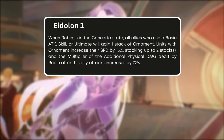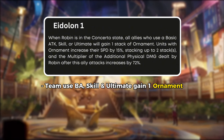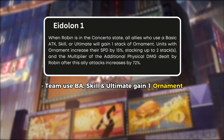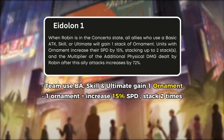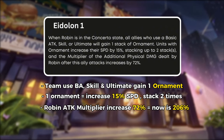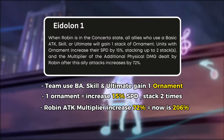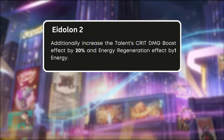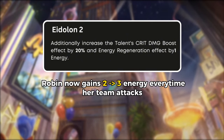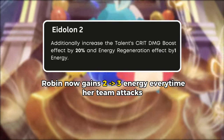The first Eidolon enhances Robin's personal damage. During her ultimate, every ally who uses a skill, ultimate, or basic attack gains a stack increasing their speed by 15%, stacking up to 2 times. Afterwards, Robin's attack multiplier increases by 72%, making her additional attack multiplier 206% at level 10. For Eidolon 2, it optimizes the buff from her talent by increasing the additional crit damage bonus for the team, and Robin now gains 3 energy instead of 2.